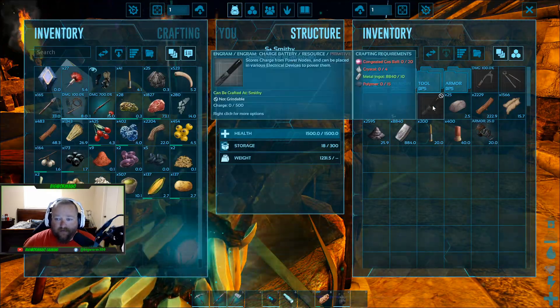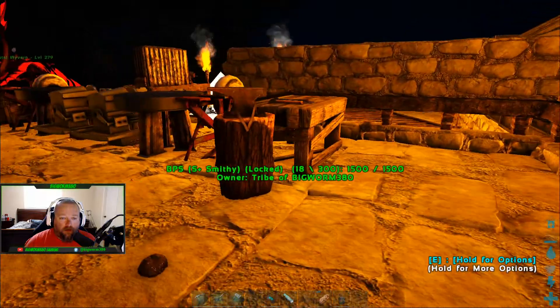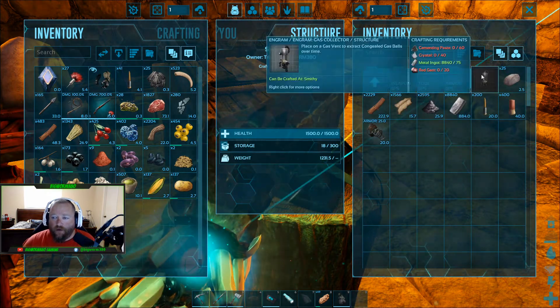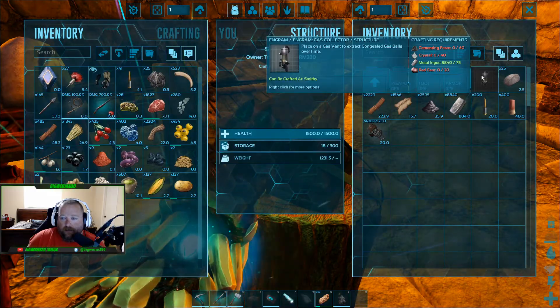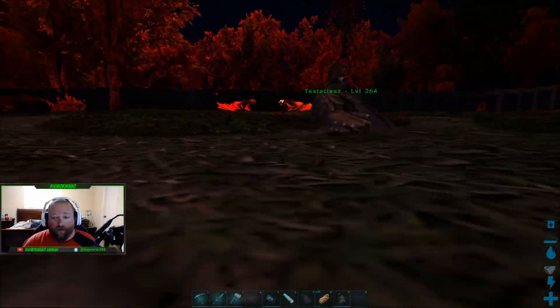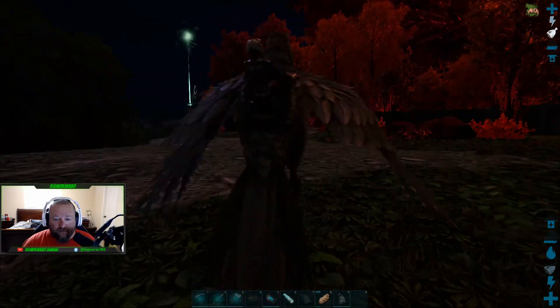Since we can't make any of these without congealed gas balls, we need to make a gas collector. Under Structures, the gas collector takes cementing paste, crystal, metal ingot, and red gems. So the first thing we need to do to get our gas collectors going is go to where the gems are. I don't know if there are other spots, but this is one spot TK showed me and it's a really good one.